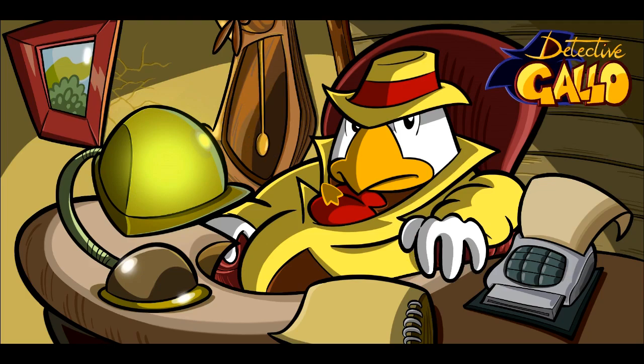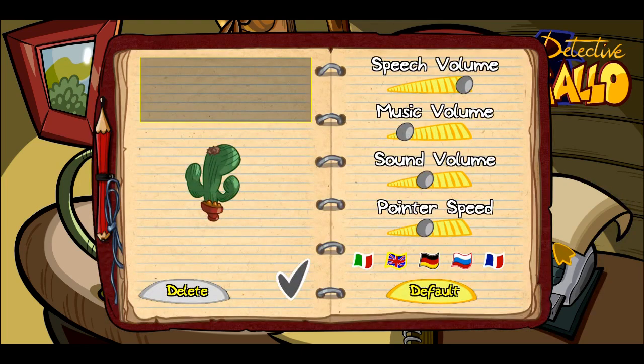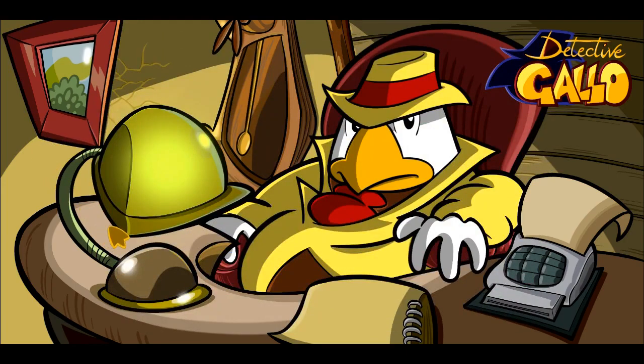The music sounds good — classic detective. I really enjoy the art style here. I noticed there are no button prompts; plus and minus aren't working. But here we go, we got a cursor. Okay, I got New Game and Options — let's check those out. We got speech, music, sound, and pointer speed. We'll keep everything default for now. Let's say okay.